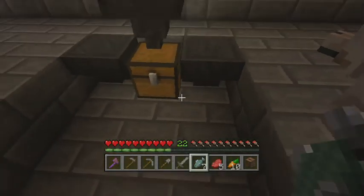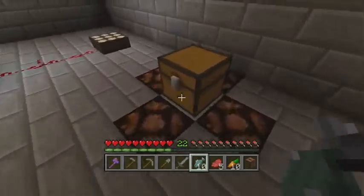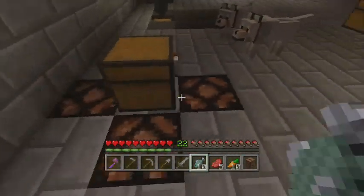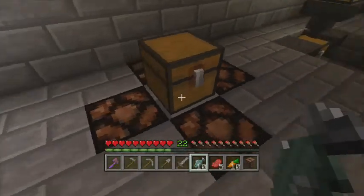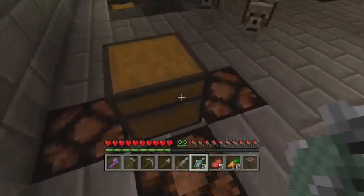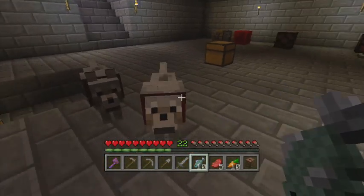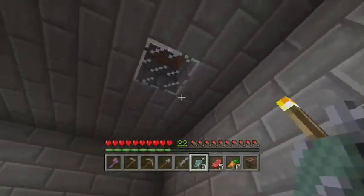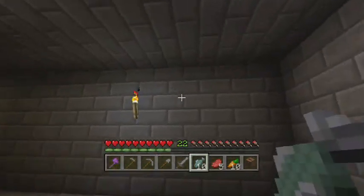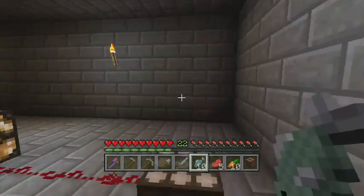Okay, so there should be — yeah, there's three fish in there. And this is a trapped chest surrounded by redstone lanterns to show you that a trapped chest activates redstone. A daylight sensor senses when it's daylight.